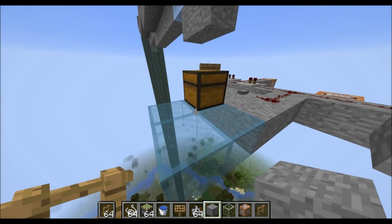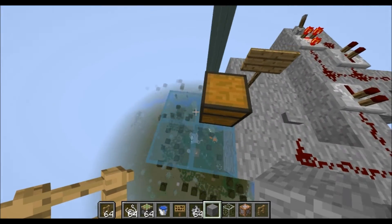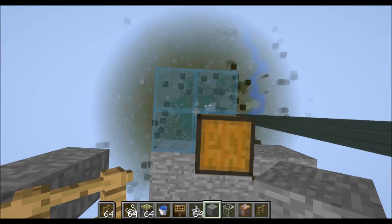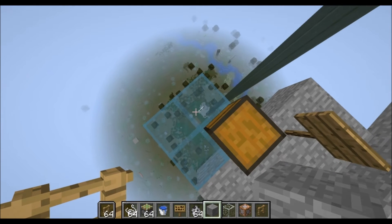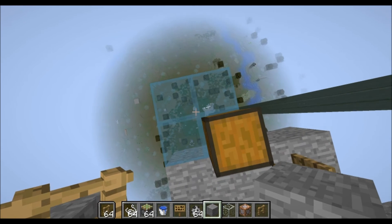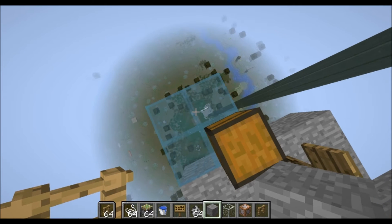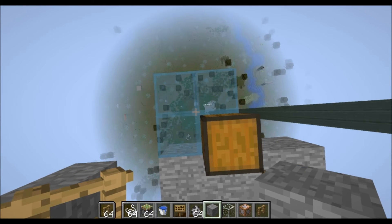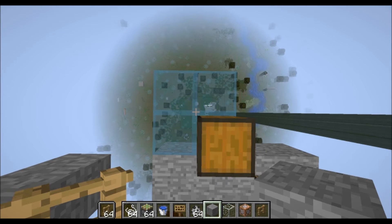Above that you want to have some blocks just to keep the phantoms from spawning. You do need glass below you — or you can use normal blocks, but with glass you can see stuff. The reason is that skeletons will actually try and attack you from way down there. Without the glass, you'll see them shoot arrows way up, and they'll occasionally hit a creeper and you'll get explosions and have to keep rebuilding your farm.